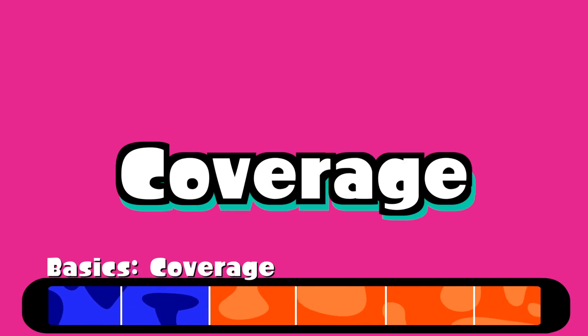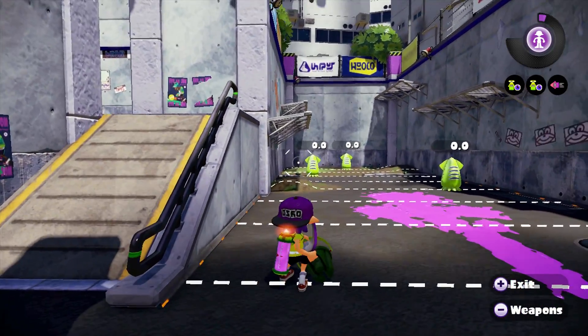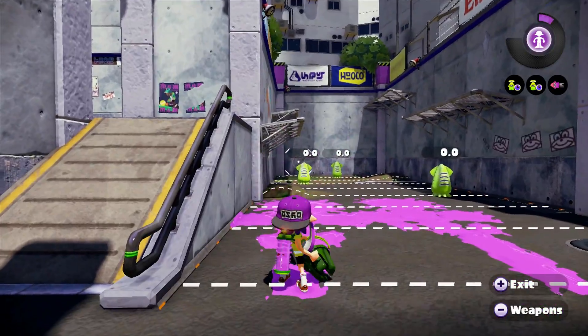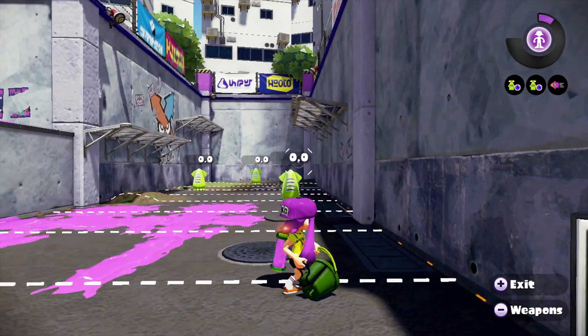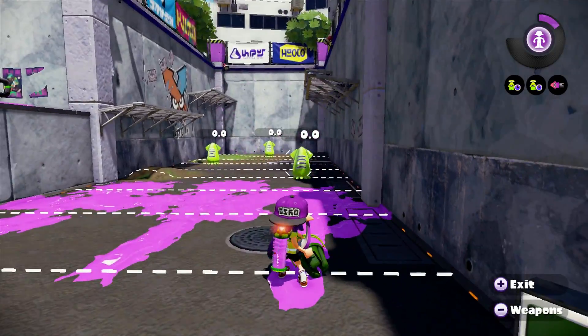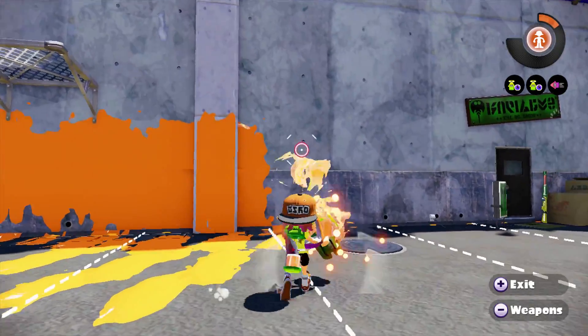Let's talk some coverage. A single shot can leave a large ink trail just under three lines away while jumping or standing. As you can see, the Tri-Slosher dumps out ink in what looks like a giant splash, but it's actually made up of three ink trails — one slightly going left, straight, and slightly right. So strafing side to side will definitely help you cover more ground with the Tri-Slosher.